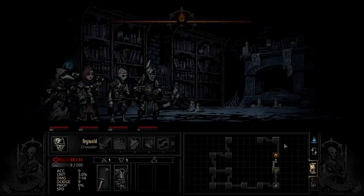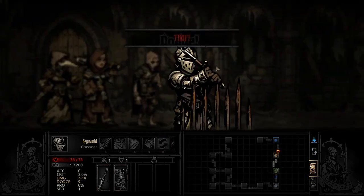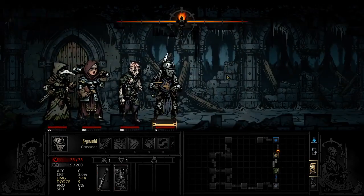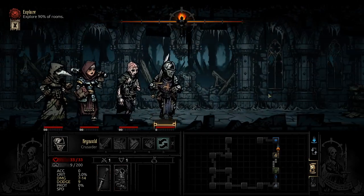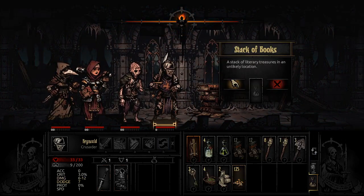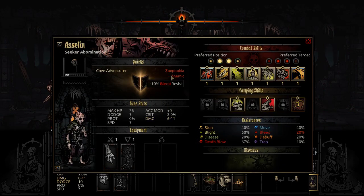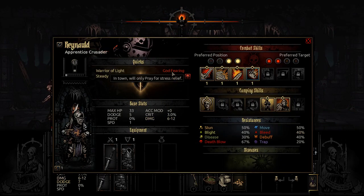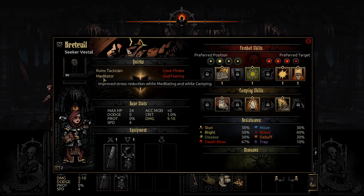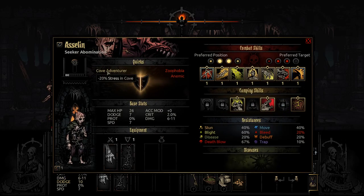I already knew this was empty ahead of time. He's got rolls — I don't have anybody in the party that's good at scouting, so that'll happen a few times. Good dodges though. Stack of books, okay. We could burn them, or we could try reading them, which is probably gonna give them a quirk. Could be good, could be bad, could give them some stress, so I want to weigh it out.